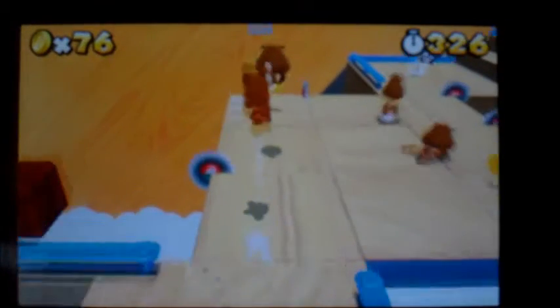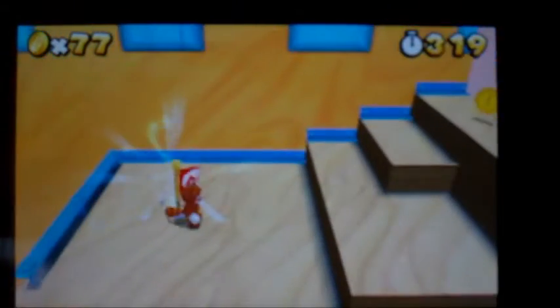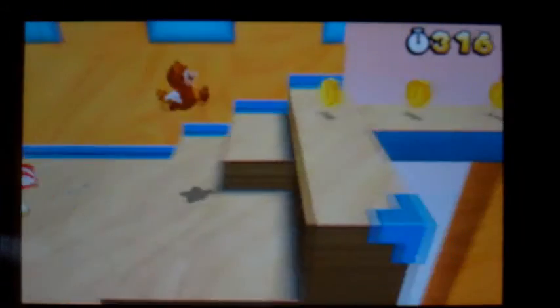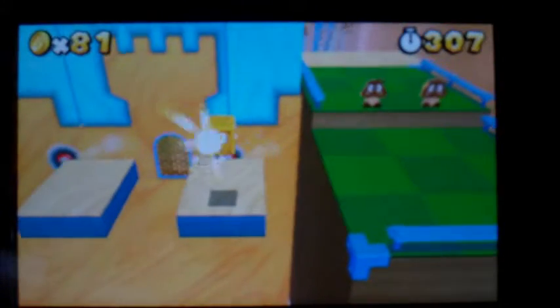So watch out for these things. Whenever you touch them, everything will fall. And there's your second star coin. Just don't take your time — if you see a saw blade, run. They are everywhere in this level.